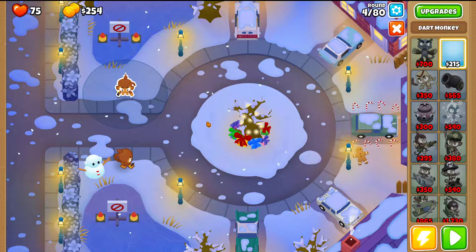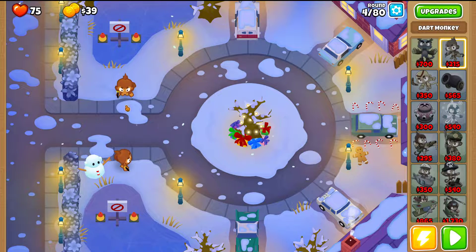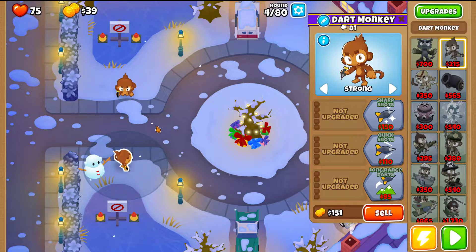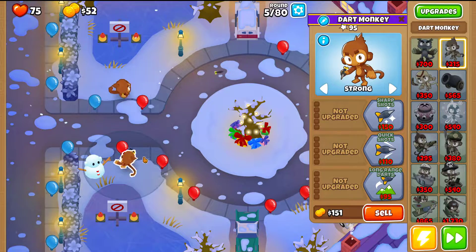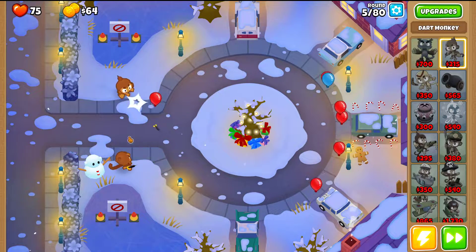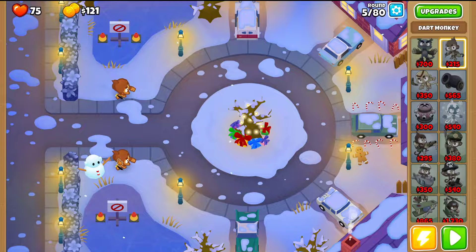At the end of round four, place another Dark Monkey — this time on the top side. Place it closest to the bottom, and with the range following the path so that when the path turns upwards you just touch it. In round five I recommend placing both Dark Monkeys on First, not Strong, so you're guaranteed to destroy all the bloons.